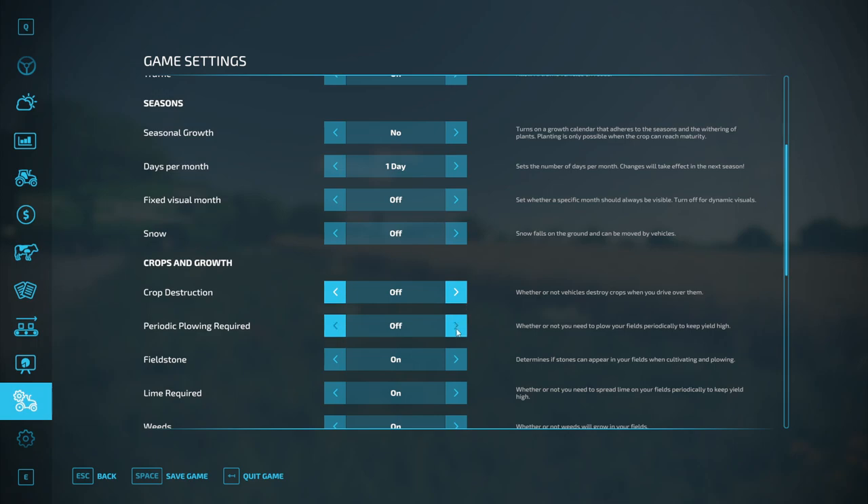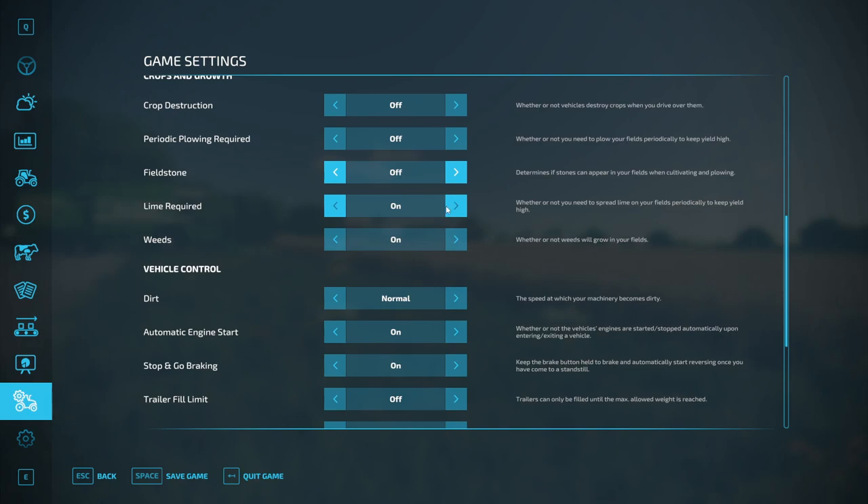I take crop destruction off. Period plowing is off anyway. Fieldstone I'll take off as well. I'll leave lime on but I'll take weeds off. So this is a good easy setting to start off with, with just lime being a requirement.